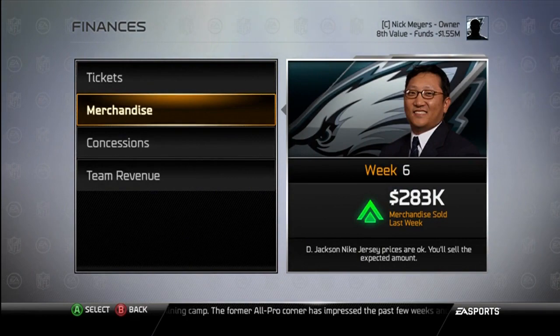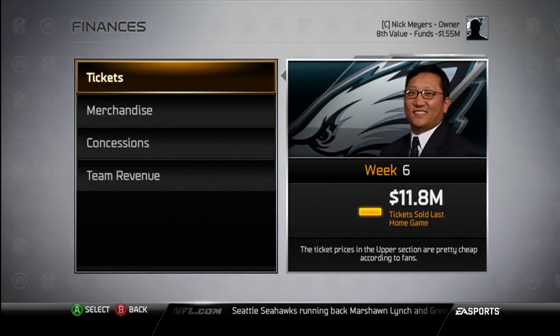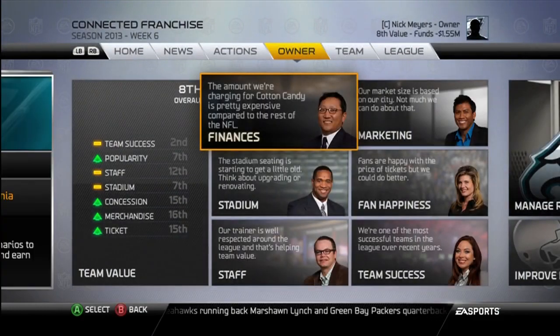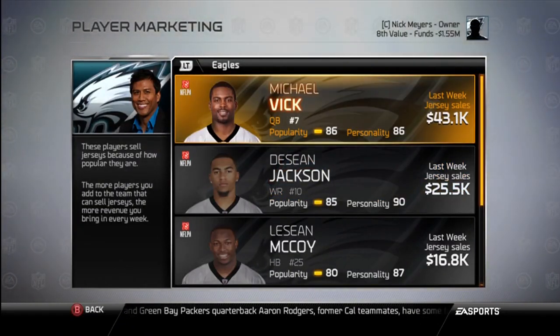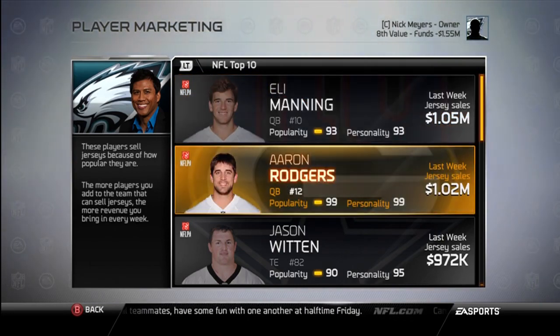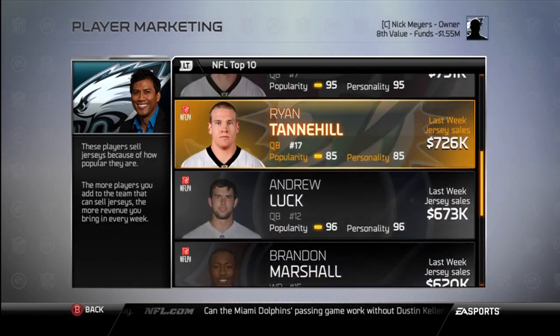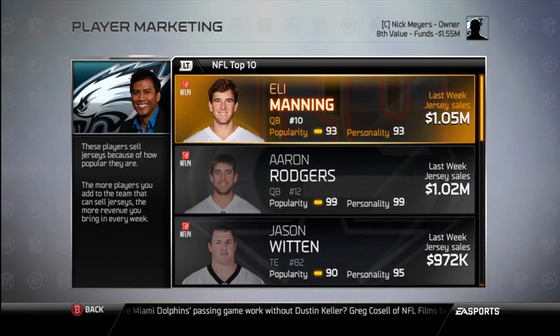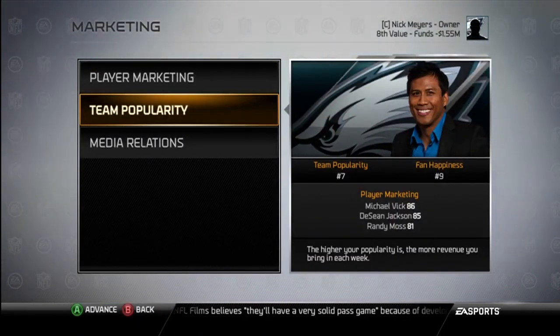I already upgraded my stadium once, which was stupid, because now I'm kind of negative — negative 1.55 million. The income last week was low because I didn't have a home game; I've had like three away games in a row. But that's all the financing you can do — pretty cool. Marketing — this will show you the player marketing and how marketable they are, like Michael Vick jersey sales. You can see the NFL top 10: Eli Manning (who I just played and he threw four interceptions), Aaron Rodgers, Witten, Kaepernick, Tannehill, Luck, Marshall, Romo, Matt Ryan. To start the season it was like Brady, Manning, Welker, Rodgers as the top four. I'd like to get somebody up there on the top 10 eventually.